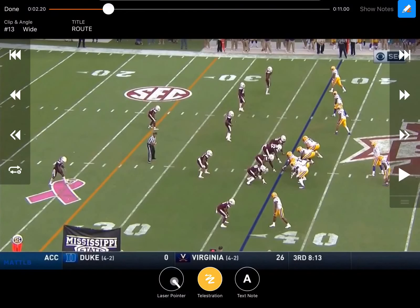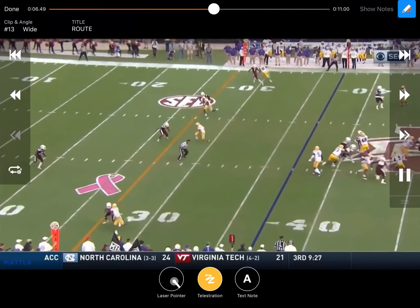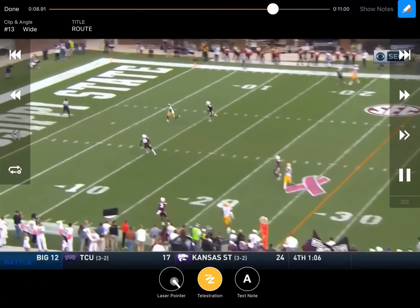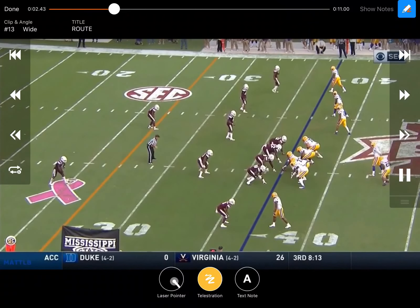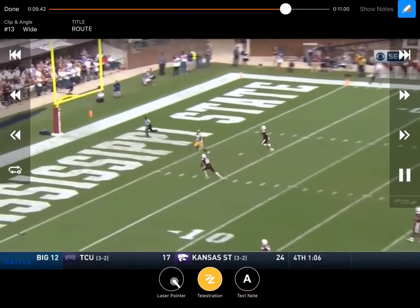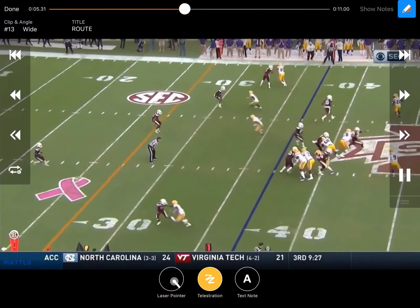Not everything that LSU does is extremely intricate. Right here all they're running is four verticals. They're getting a one-high look — you're seeing that running back out there and he chases, so it's obvious it's a cover one look. Basically Joe Burrow makes a play. You can see one-on-ones pretty much everywhere. Getting a little bit of pressure, he does a good job stepping up and through it, keeps his eyes downfield, and makes a big-time throw — off balance, moving a little to his left — and puts it right on the money. Joe Burrow makes a heck of a throw and puts it on him for a touchdown against Mississippi State.